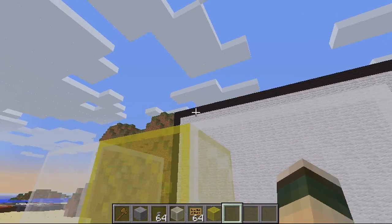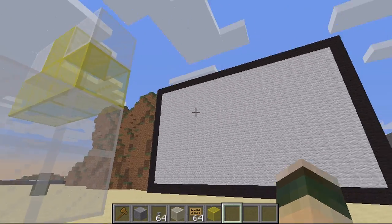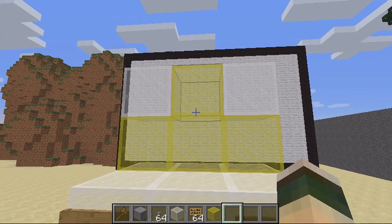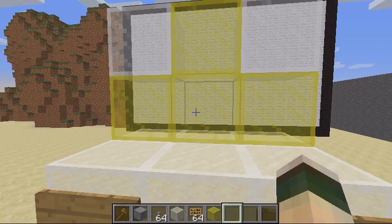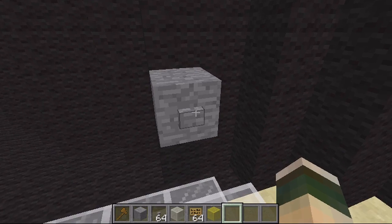You want to start off by building your grid — this is where you're actually going to play the game on this big board. You can set whatever size you like; obviously it's easier to play on a bigger board. Then you want to set up your controller pad. You can use whatever block you want, but it's easier to use a transparent block so you can see the scoreboard. So you've got up, down, left, and right.